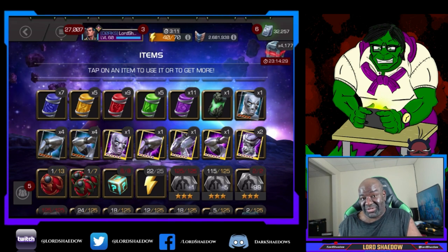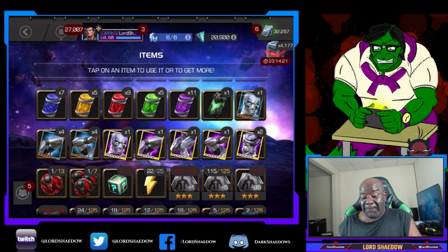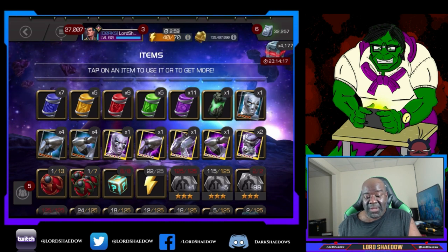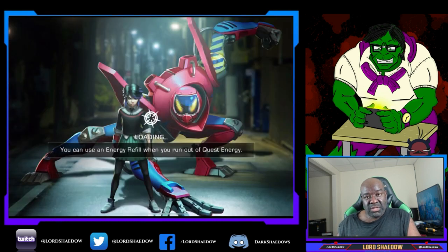Look at my 6-star. I got the head, arm, legs, another arm, torso — twice. But we only need one piece. So I was like, yeah, I'll get this bundle — it has a guaranteed piece I didn't have. So I got that, and then maybe I'll get it in the crystals.